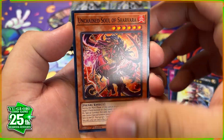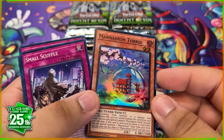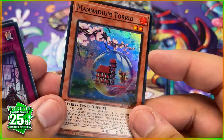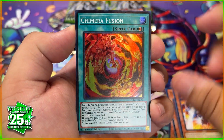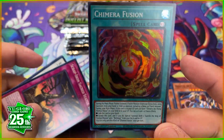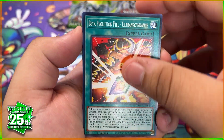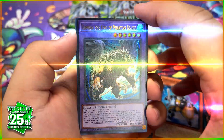We have Unchained Soul, Synchro World, and new Mandium support — not sure if it's pronounced Mandium or Manadium, but we got support for this archetype, which is pretty cool. Tell me, what do you guys think of this set? I'm eager to know. We got another fusion card — Chimera Fusion! We always get these new Polymerization-type cards; love the artwork on this one too.